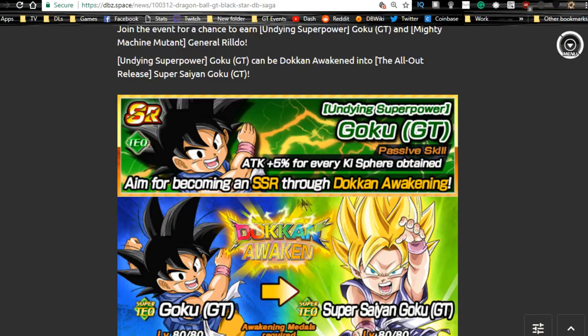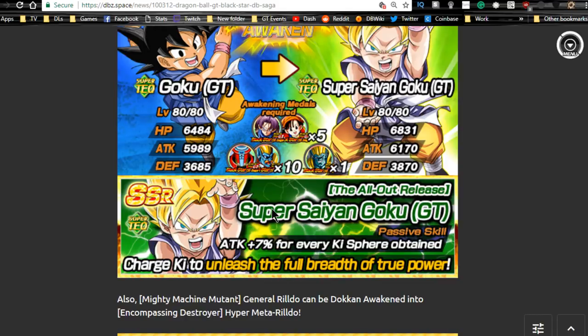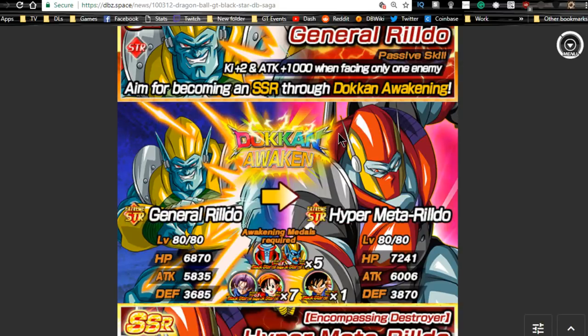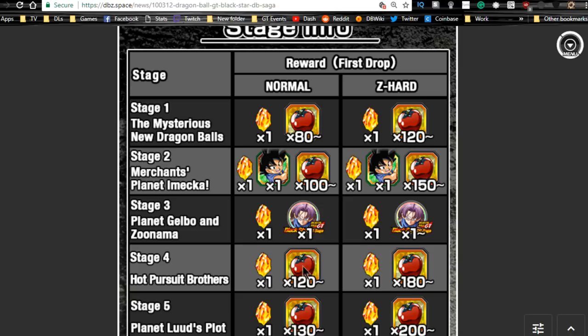You also have a farmable Goku you can Dokkan awaken into Super Saiyan Goku GT to feed into the other Super Saiyan Goku GTs. You don't really need to do that — he's a small nuker with attack +7% per Ki orb, which isn't great. Metal Rildo Dokkan awakens into Hyper Metal Rildo: Ki +2 and attack +4,000 when facing only one enemy. That comes in handy since there aren't as many good free-to-play strength units as there are tech units.